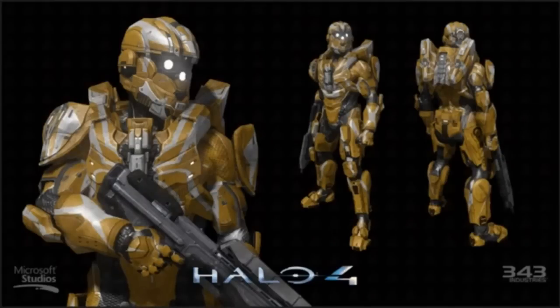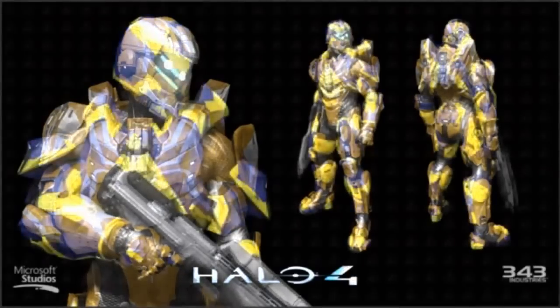Next up is the CIO armor skin, which comes from Amazon pre-ordering. I apologize if it's not called CIO — there have been several names for it; this is the most frequent one I've seen. If you guys do know the for-sure name, feel free to comment below. Just to confirm again: the helmet, chest plate, all that — that's not exclusive. You unlock those in-game; it's just the colors and skins that are exclusive to pre-ordering.